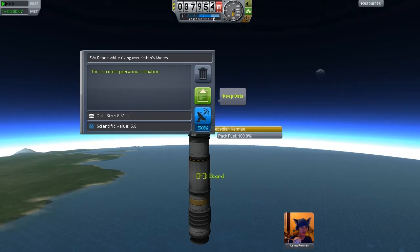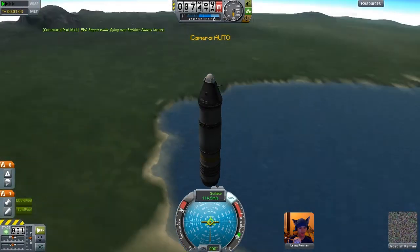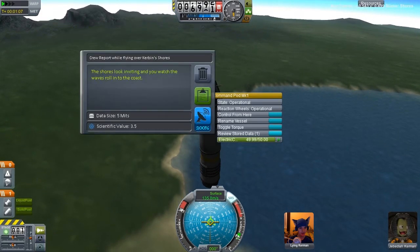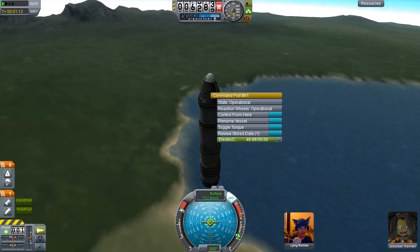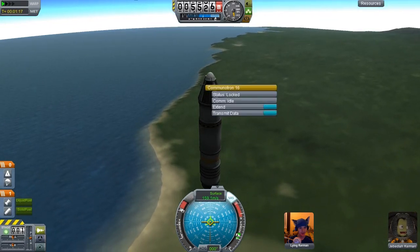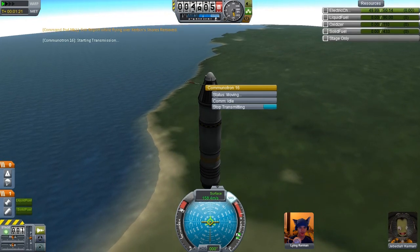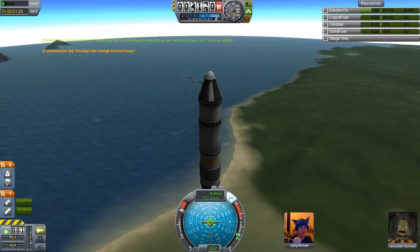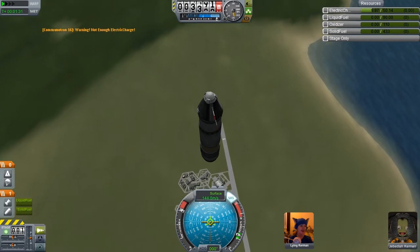That's a precarious situation. You don't say. Keep that data. You can board and we will also get a crew report from in here. Now you see the Communitron was previously just a cosmetic thing, but now we can actually use it to transmit our data. And we've run out of electric charge now so we can't actually transmit it all, which means we now need to actually get this thing home safely.